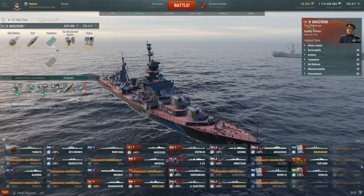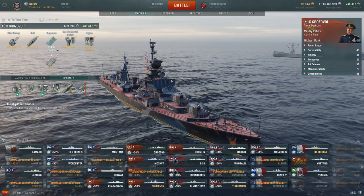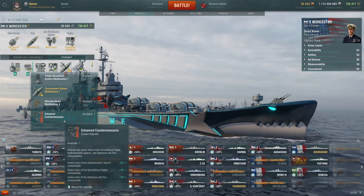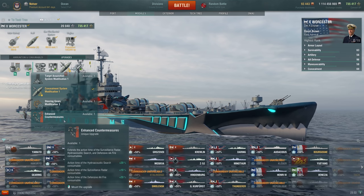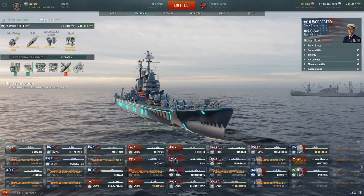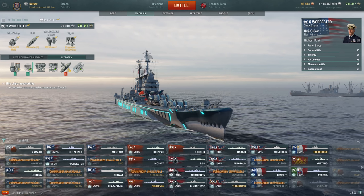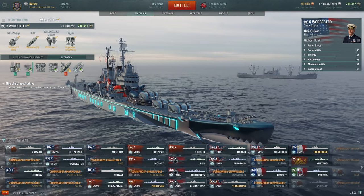They are introducing a brand new module in slot five called Ship's Consumables Modification 1, with a 10% increase to the action time of a ship's consumables. I laugh at this because it's pretty much just the Worcester Legendary — and the Worcester Legendary isn't very good. I don't know that I would use it over concealment. I feel like it needs something else: not just action time, but maybe an extra charge, a faster recharge — something to really make it shine. 10% is a very small number competing with concealment.